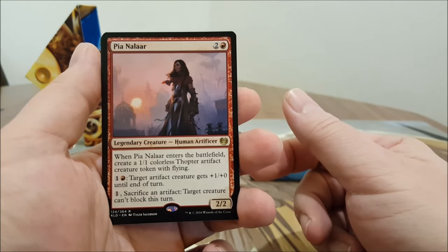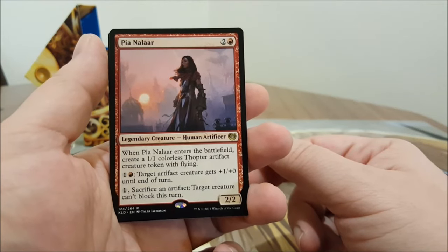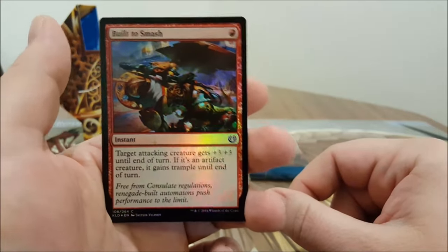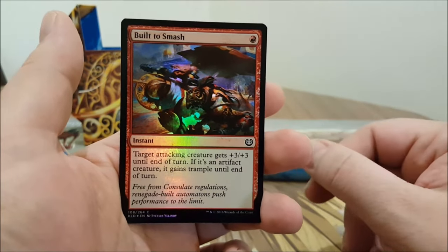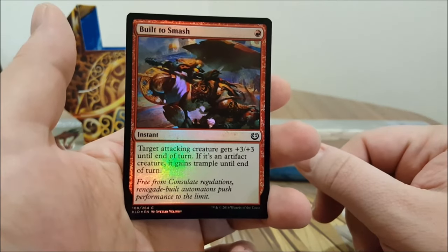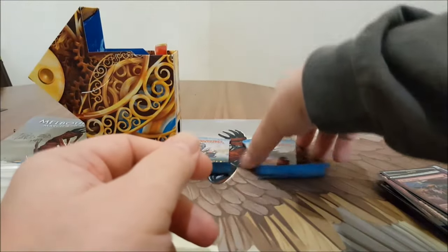Pia Nalaar also has two activated abilities: for red and one, target artifact creature gets +1/+1 until end of turn; or for one, sacrifice an artifact — target creature can't block this turn. Built to Smash is a shiny rare — for one red instant you can use it as a combat trick if needed. Target attacking creature gets +3/+3 until end of turn, and if it's an artifact creature it gains trample. Pretty cool.